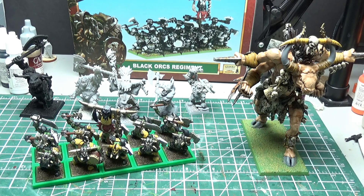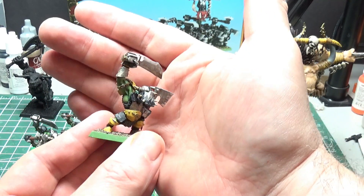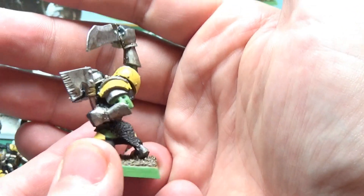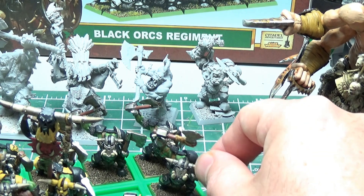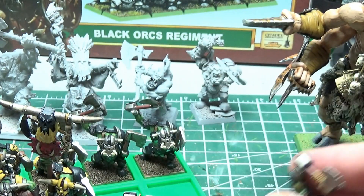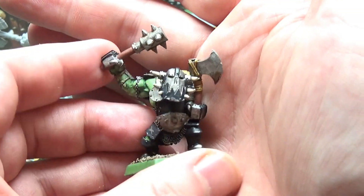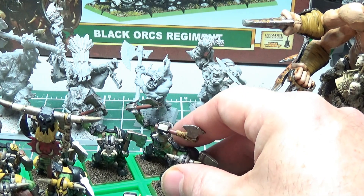So these are kind of going back to that a little bit for me. I'm happy - I didn't really know how I was going to do it. I basically made the command group have a bit more yellow to break up the Blackworks just being only black. The musician as well. But for many of the regular guys, there's really no yellow - there's just Blackworks. And then some of them that had a skull on the shoulder pad, I just went with yellow to match the theme of the army. I thought that was cool - that was the way I chose to do it.